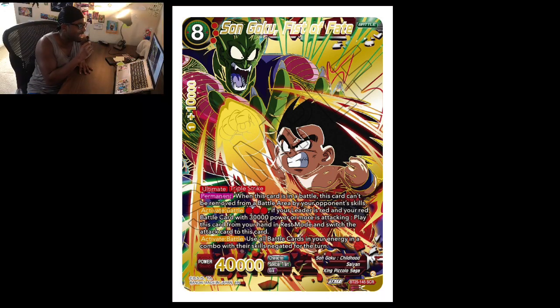First we have Son Goku Fist of Faith. It's an ultimate and a triple strike. I think this card should have deflect, but let me stop. Permanent: when this card is in battle, this card can't be moved from battle by your opponent's skills — so extra cards or battle cards, a leader card can't remove it. Activate battle: tap through an energy; if your leader is red and your red battle card with 30k power or more is attacking, play this card from your hand in rest mode and switch the attacking card to this card.